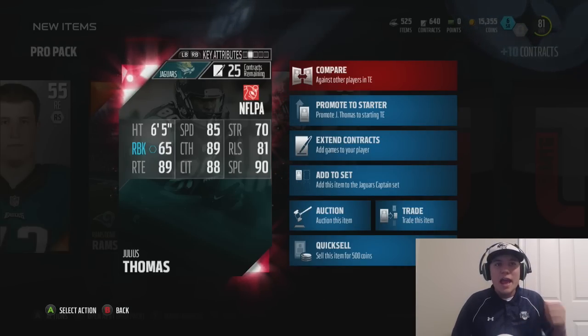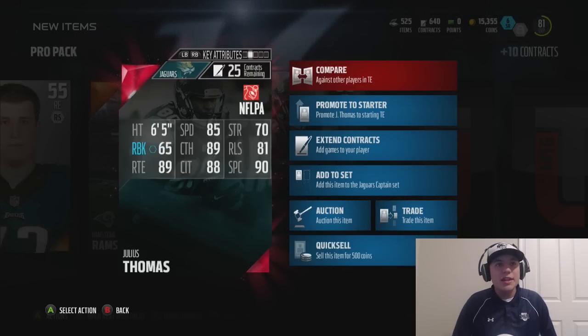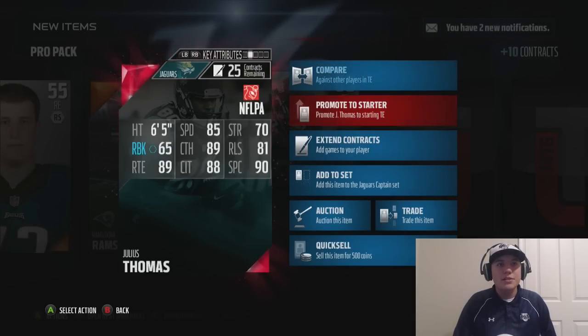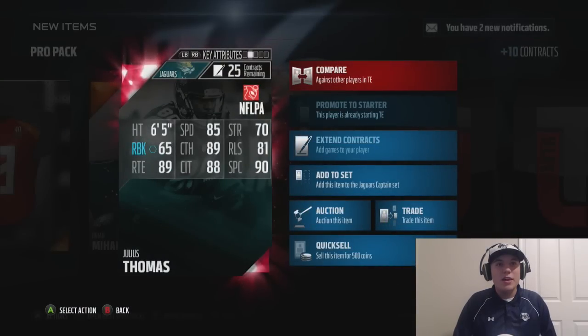Julius Thomas — 6'5", 85 speed, 89 catching, 90 spectacular catch, 81 release, 88 catching in traffic, and 89 route running. Let's go ahead and promote him to starter. He will definitely be a good card to have.